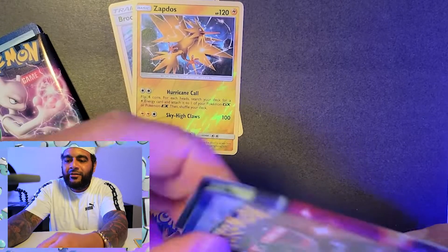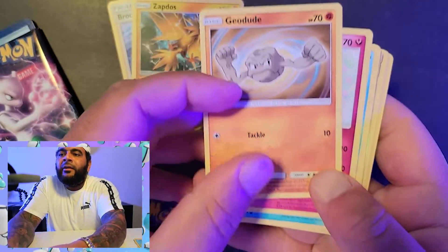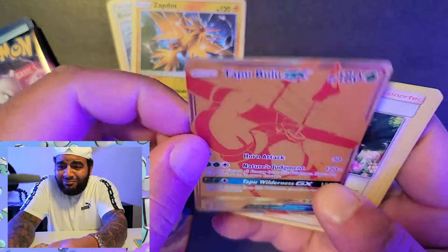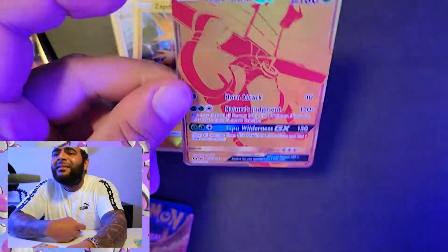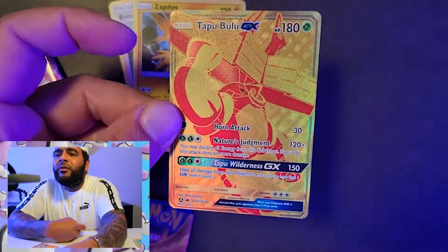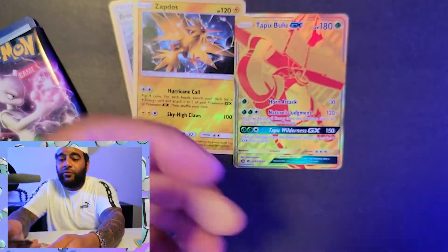Let's get this Charizard pack right here. Come on, Charizard, let's go — what do you got for me? Something shiny! Tapu Bulu GX, bro! This thing looks like a Ragnarok Online skin, dude. Oh yeah, I like that right there, that's nice. So far, man, I'm so glad that I invested quite a bit into Hidden Fates.